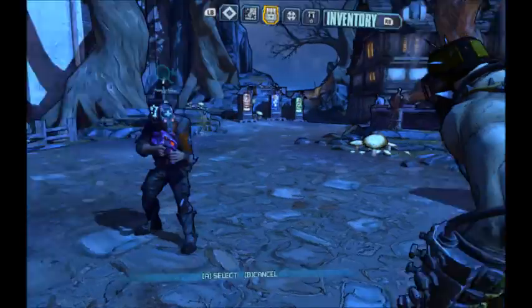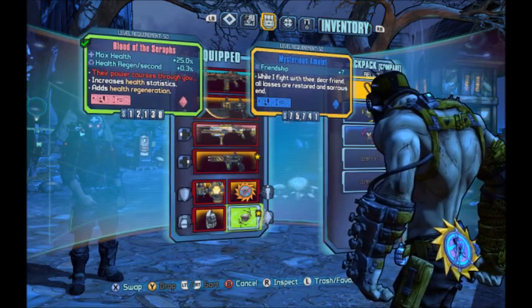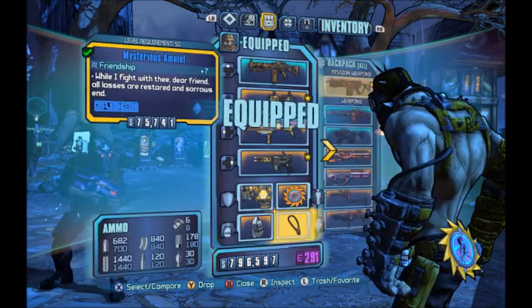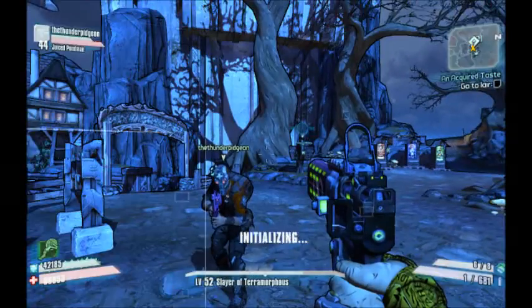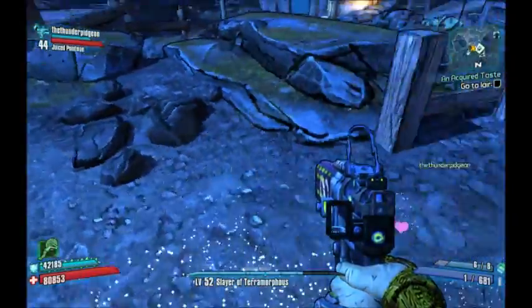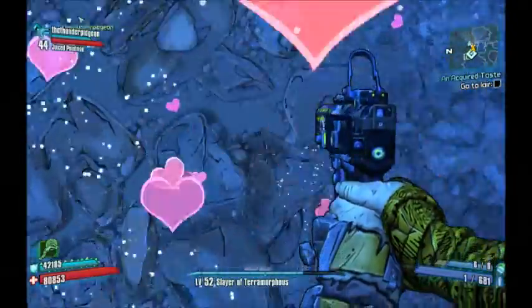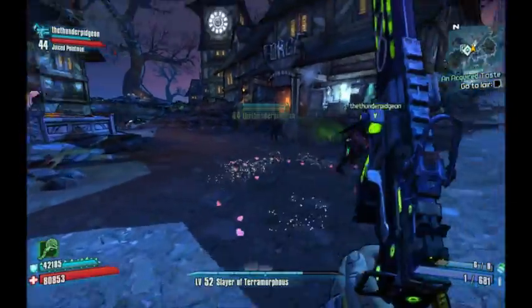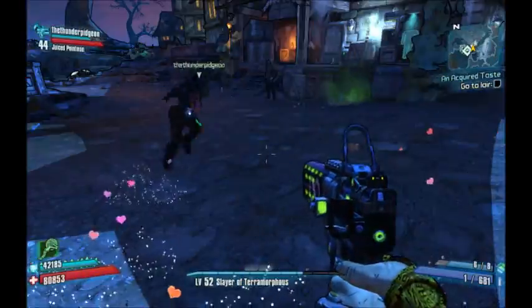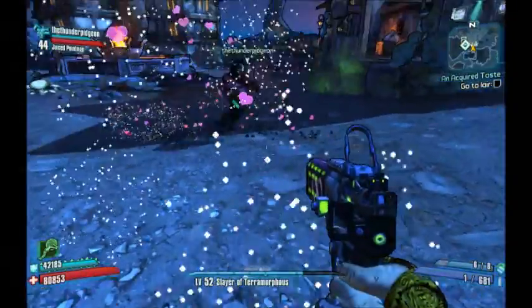I have a friend here to help me demonstrate what it does. When you put on the mysterious amulet and you're playing with a friend who also has the mysterious amulet on, little hearts and sparkles appear around your feet. I don't really know anything else that it does.